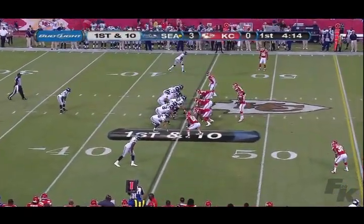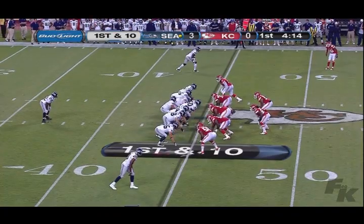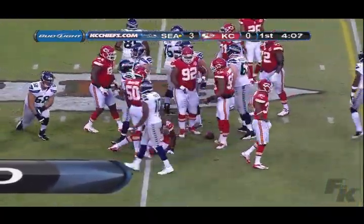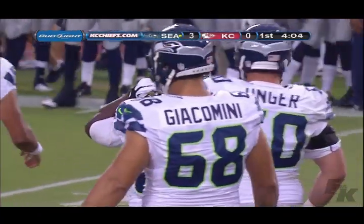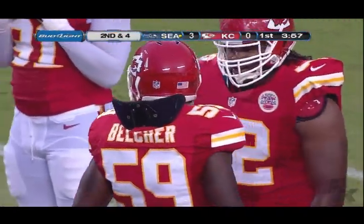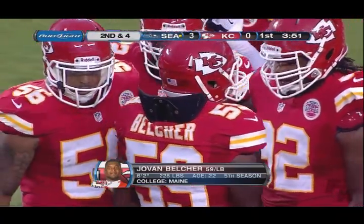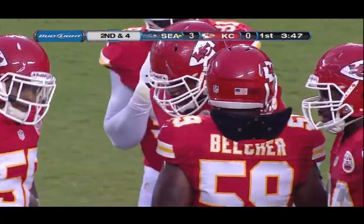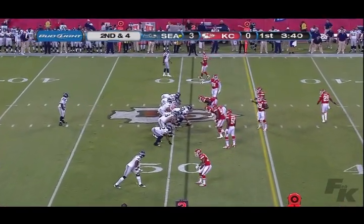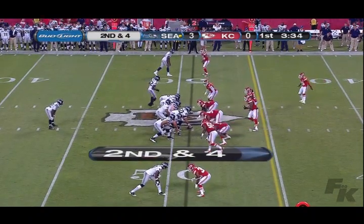First and ten at his own 45, and Terrell Owens is in the game, lined up wide to the right. Braylon Edwards wide to the left. Turbin gets the handoff straight ahead, right over his right guard. Breno Giacomini and J.R. Sweezy leading the way. Belcher makes the stop. We're seeing the two big veteran wide receivers — and that time they were just decoys. Turbin is really figuring out how to run at the NFL level over the last three games; he's keeping his feet moving. Picked up six, so second and four just across midfield at the 49 of Kansas City.